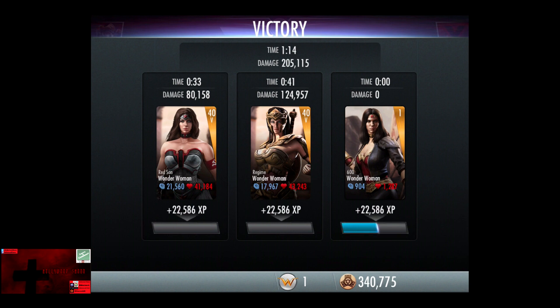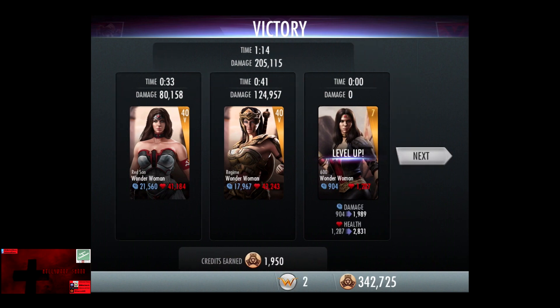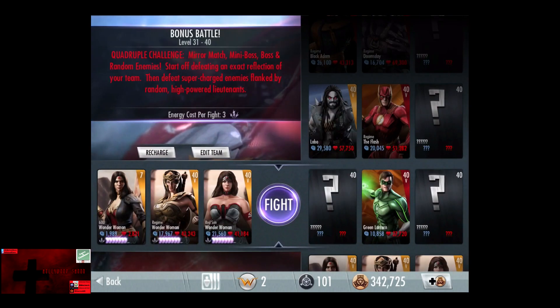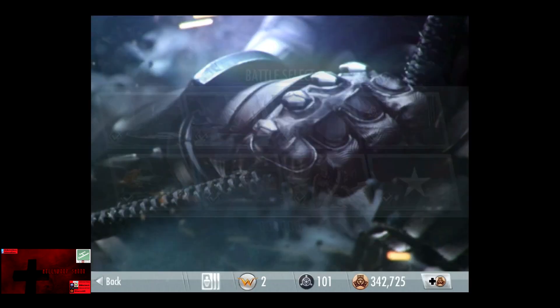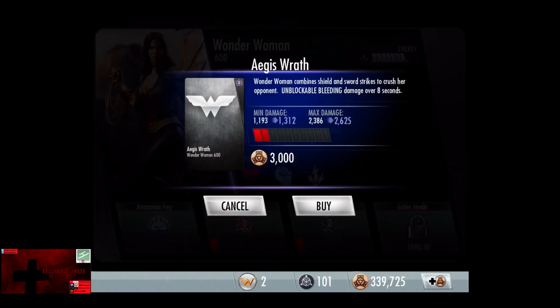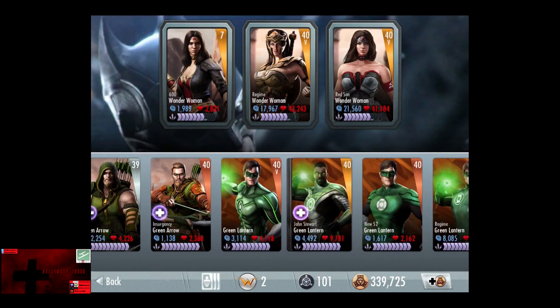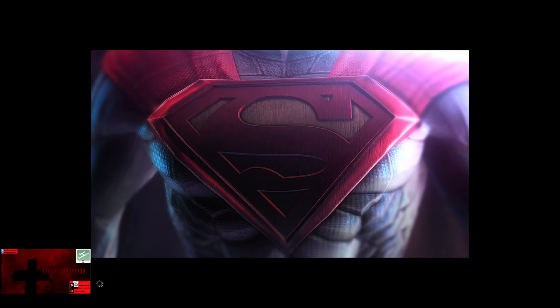22,586 XP — that should put Wonder Woman at about level 7. She gains 1,085 damage as well as 1,544 health. We're going to go into Battle 18 with Wonder Woman first and play around with her a little bit — that should be a safe battle to show her off. We're going to use her level 2 ability and swap in Regime Green Lantern instead of Regime Wonder Woman, for more power generation. We've got three mystery opponents.